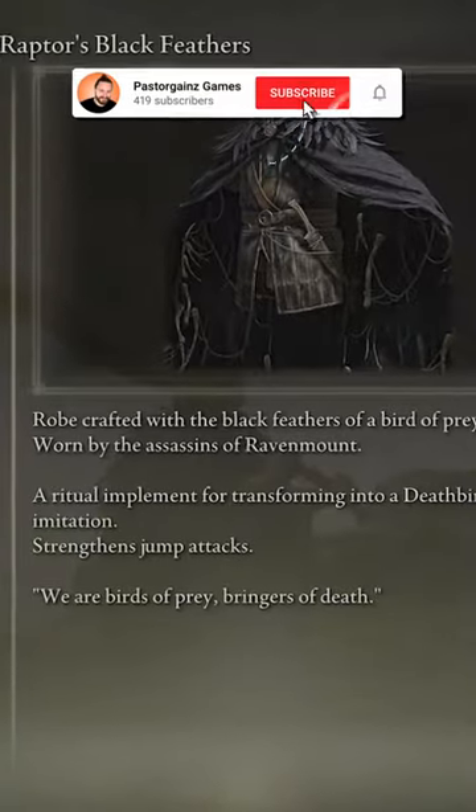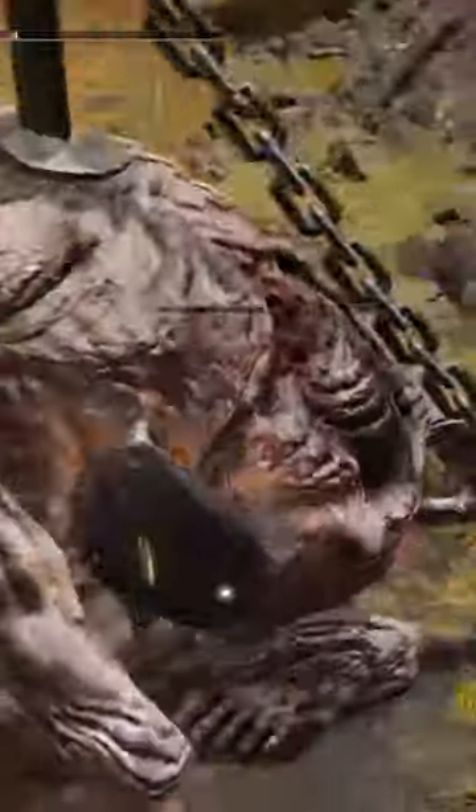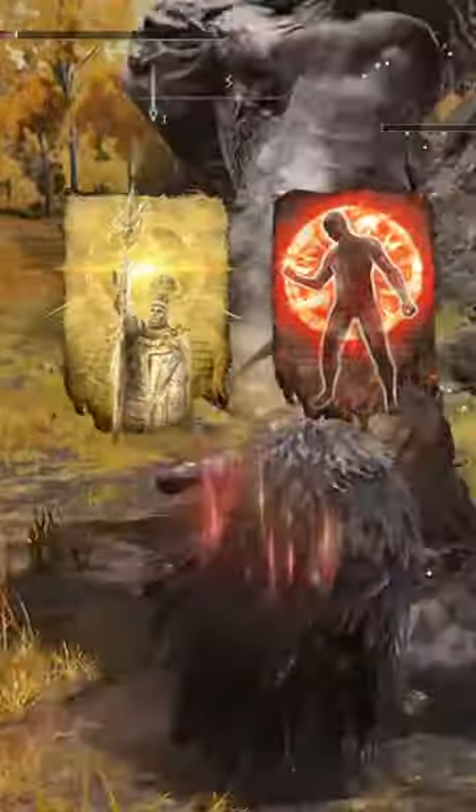For armor, you're going to use the White Mask and Raptor's Black Feathers. For your flask, you're going to use the Thorny Cracked Tear and the Dexterity Crystal Tear. And obviously, if you want to, you can use Golden Vow and Flame Grant Me Strength.